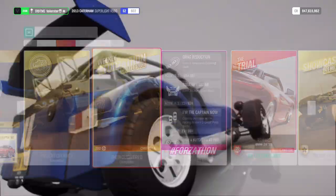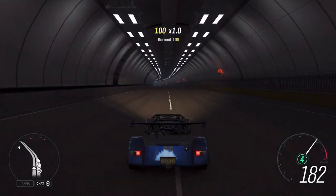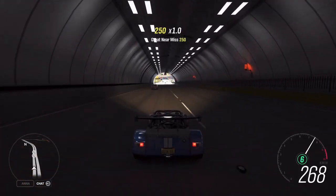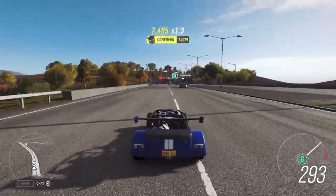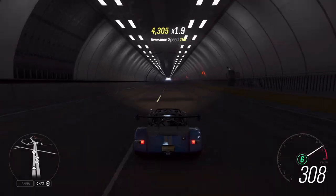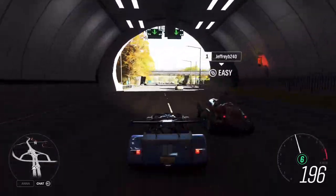For the threading-the-needle skill, you basically need to drive between two traffic cars. If you're lucky you don't need to drive too long — just go over the highway and if you have two cars next to each other, drive between them. If you're unlucky, Forza won't give you cars and you need to go up and down three or four times. You just need to go between two traffic cars and then you'll get it.